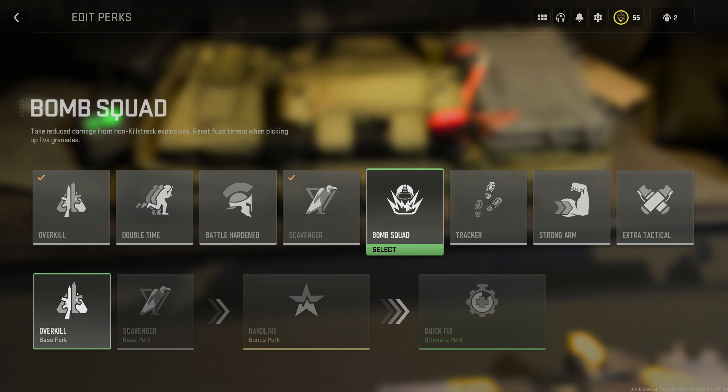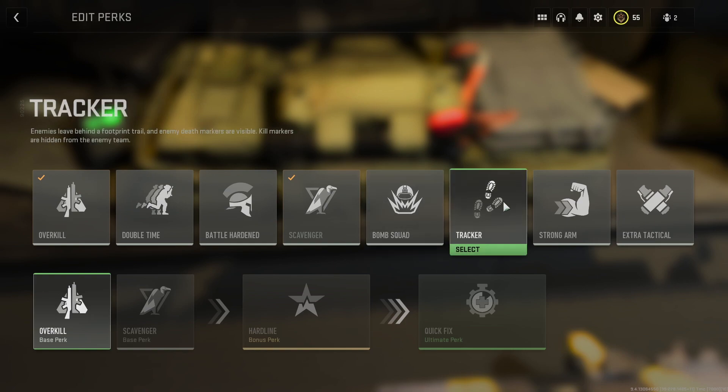The fifth perk is Bomb Squad. It reduces damage from non-killstreak explosives — so grenades, semtex, molotovs, and RPGs. You'll take significantly less damage compared to not having it. Next is Tracker: you can see where enemy players have moved by seeing red footsteps on the floor of the map. If you're playing aggressively and want to track whether players are camping or where they went, Tracker can be really useful.